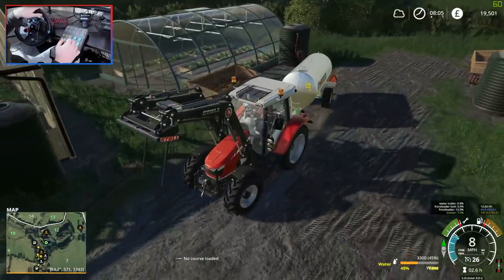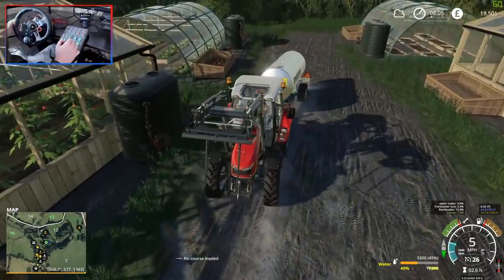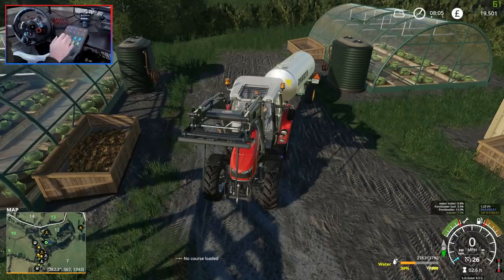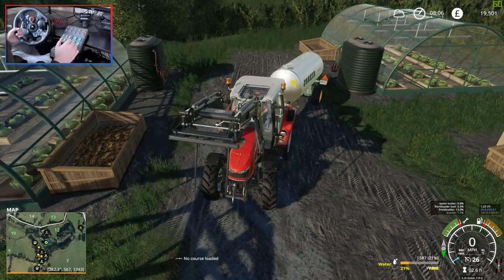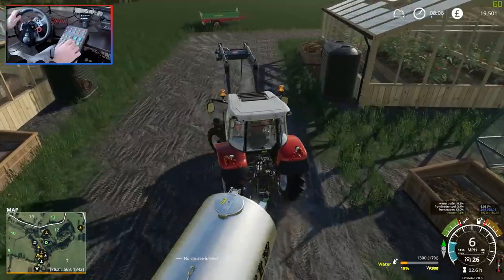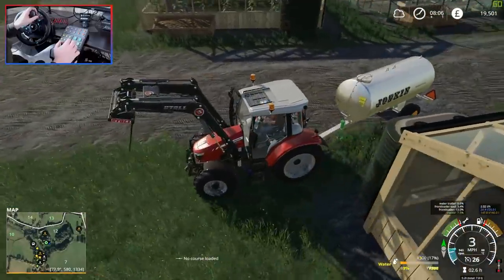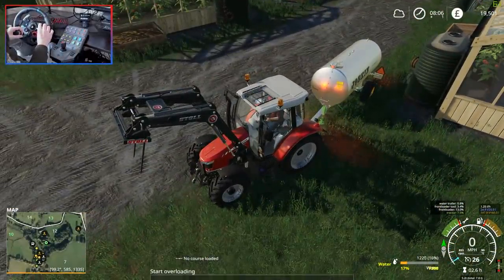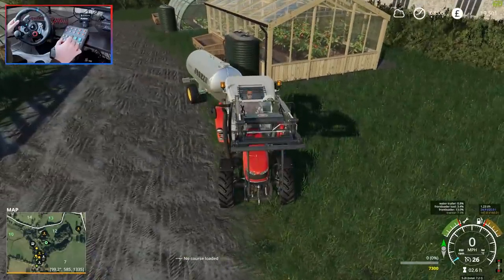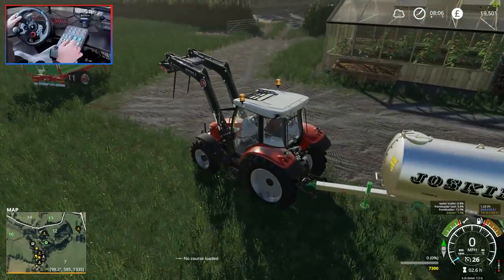So we just want to do the rest of the water while we're here. A three-point water bowser would be a lot easier for this - I think I've seen one on a mod site so I might go get that. It would be a lot easier than reversing down here - just have one attached to the three-point. There we go, that one's full. We should be able to get this last one just by driving past without any manoeuvring. Turns out we don't actually need manure for the greenhouses - we literally just need water. We'll get some manure from the neighbouring farm anyway shortly.